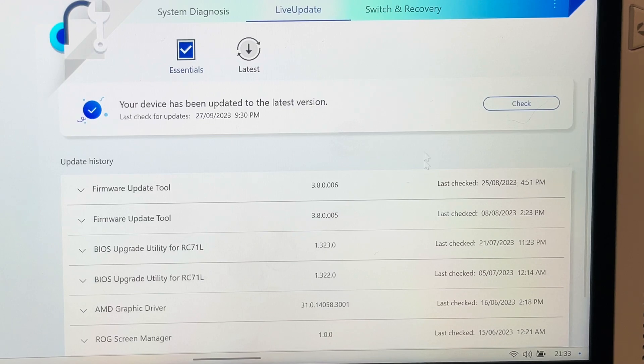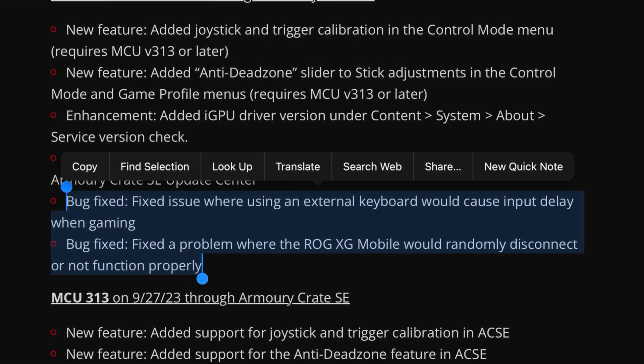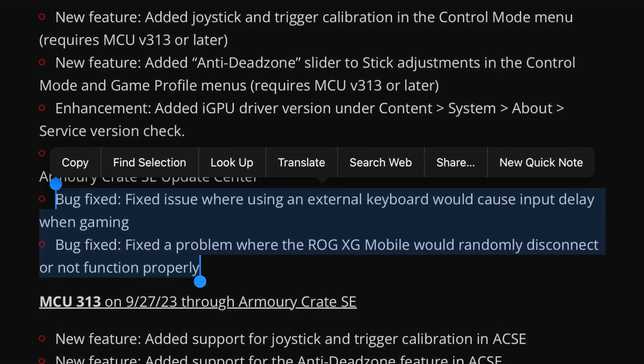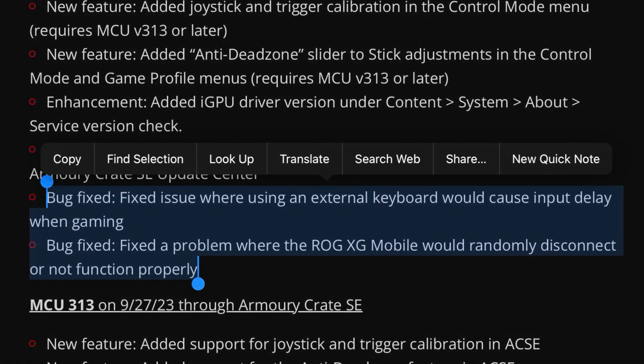Let's talk about the Armoury Crates updates. The two bug fixes are: removing input delay when using an external keyboard, and for XG Mobile users, it's fixed the random disconnect issue.